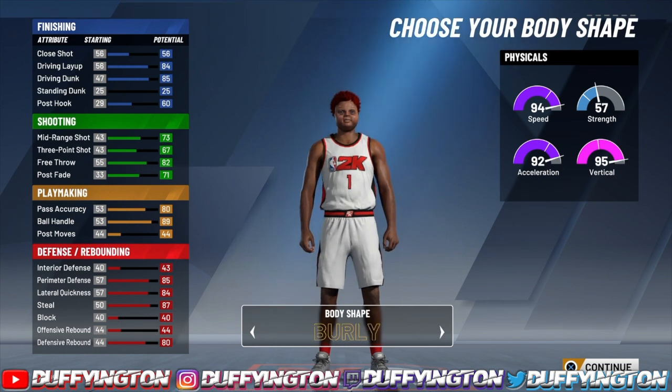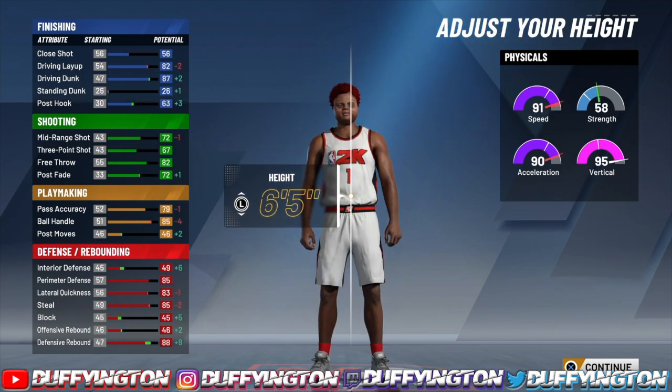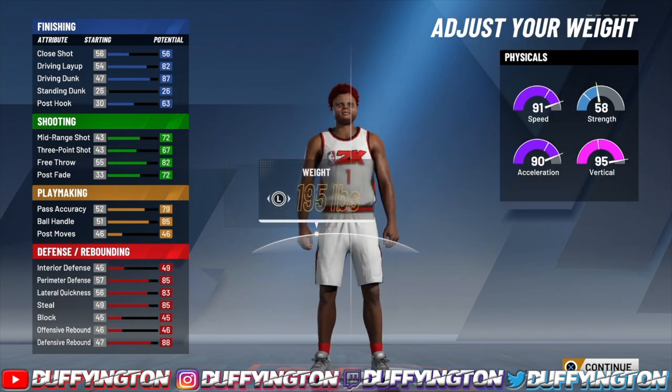For your body shape, it's really a preference, but I prefer barely players because I feel more bumpy and get more bump animations — but that's just preference. For height, go six-five. For weight, bring it down one notch so you get that 91 acceleration.